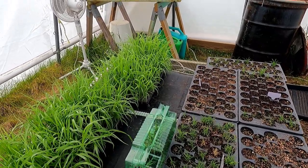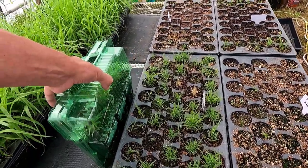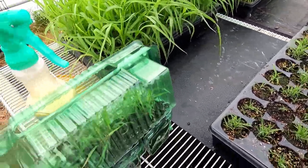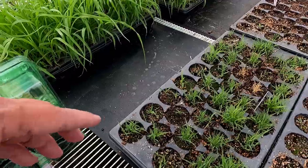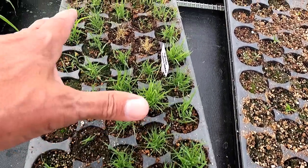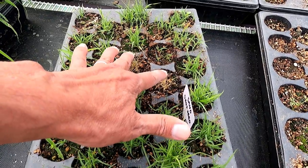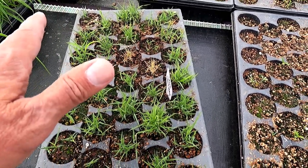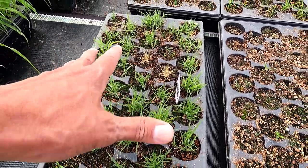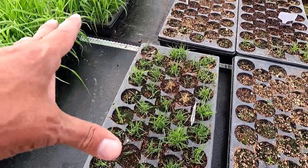As per usual, I get really mixed results with seedlings when I do prairie grasses like this. This is a purchased item — I'll show you that in a little bit. This flat right here is sand drop seed, and up until a few days ago they were all doing perfect, and then these two died overnight. I think it was due to the cold. We've had some really bizarre weather — it's gotten below freezing a couple nights, and I had the mats on, but still a few plants died.